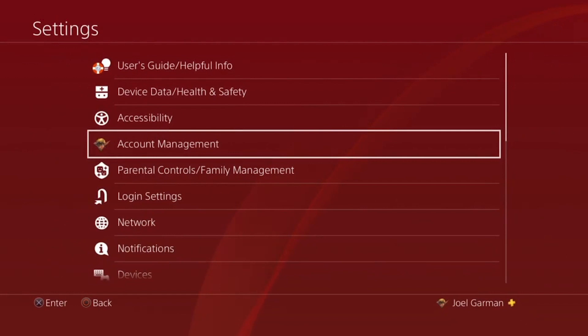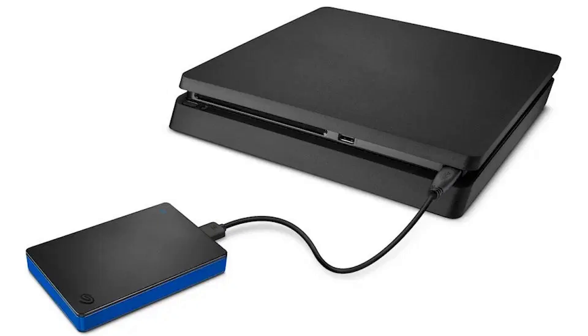You can also back up your saved game data without a PlayStation Plus subscription. All you'll need is a USB drive formatted to FAT32 or exFAT. To back up your saved game data to your USB, connect the drive to a spare USB port on your PS4 console.